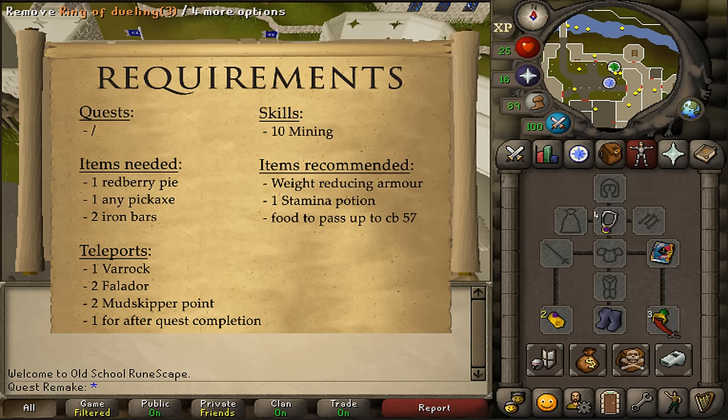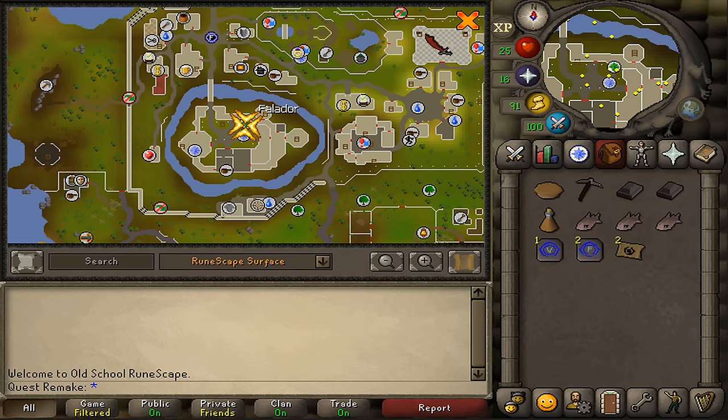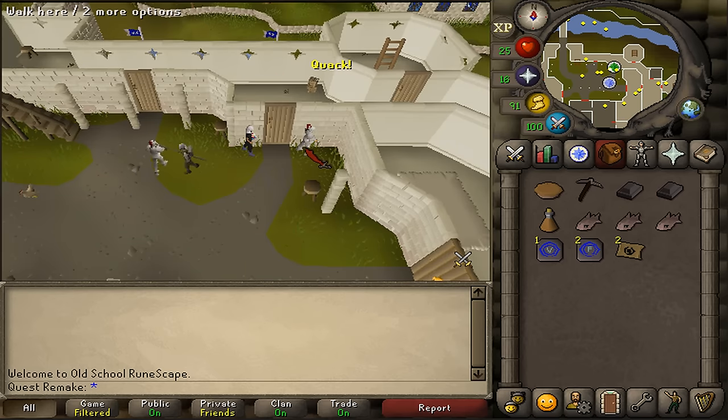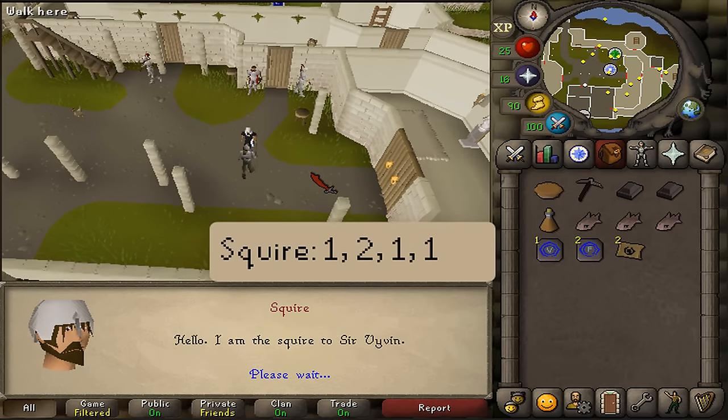And as always, 1 teleportation method out after the quest is completed. Where to start this quest is right here in the square of Falador castle. Let's talk to the squire and select option 1, 2, 1, and 1.